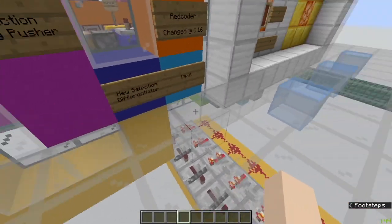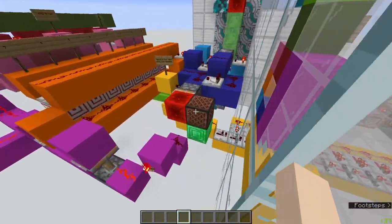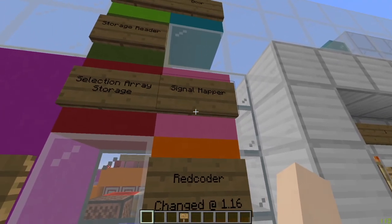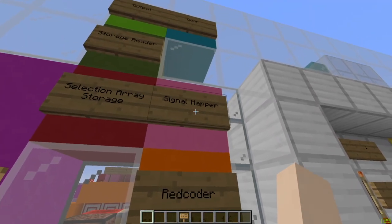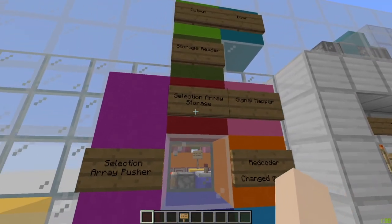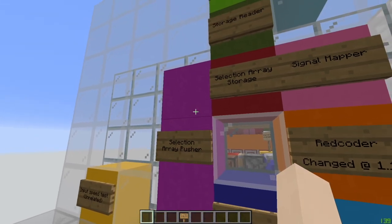This isn't necessary and the yellow can just be taken out if you want to. Along with the yellow, there's the selection array pusher, which is triggered by that redstone block, and it's what pushes the storage array. From the red coder, it goes to the signal map. The signal map is something that you'll actually need redstone knowledge to do, because it requires some original thought put into the wiring for each different combination. From that, you have the selection array storage, which is added to by the signal mapper and pushed by the selection array pusher.